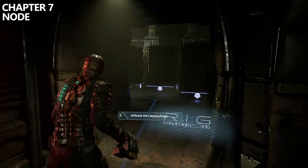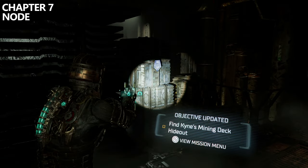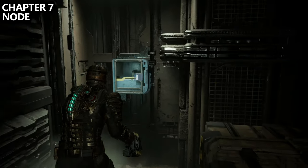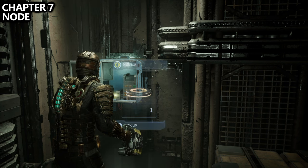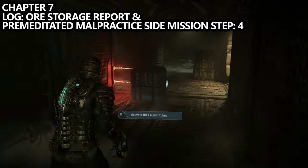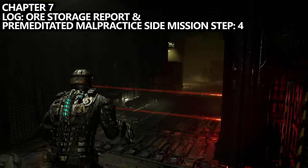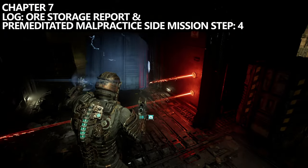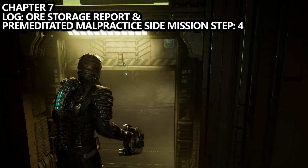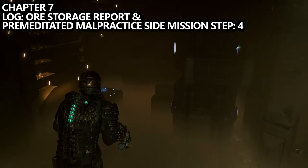This is Chapter 7. As soon as you reach the mining deck, you'll be asked to activate the launch tubes. Before moving forward, look in the little nook on the left-hand side — there are a couple of boxes you can move with Kinesis, and behind them is your next node. On your way to launching the tubes, block a couple of lasers using boxes. Ignore the launch room for now — instead continue down the hallway, around the corner, use a box to block the next set of lasers, and find a little secret room in the back. Inside, there is a log called Ore Storage Report hidden behind boxes you'll need to move with Kinesis. This is a really important collectible — it is the next step in the Premeditated Malpractice side mission.